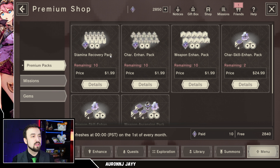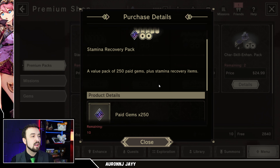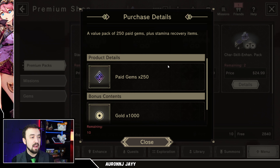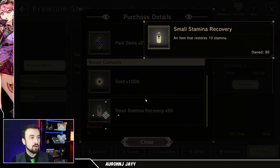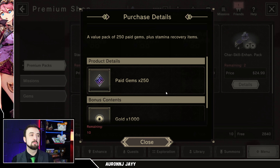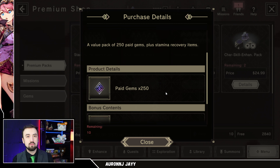Looking at the premium packs, there are a couple cheap ones worth considering. The stamina recovery pack comes with 250 paid gems and stamina recovery items. There's some gold — 1,000 gold is almost nothing — but you also get 50 small stamina recoveries, which are 10 stamina each. So for $2, you can buy 500 stamina and get 250 gems. I'd think about buying this if I was playing really hard on a day off, to get more stamina and start saving paid currency for a future premium banner.